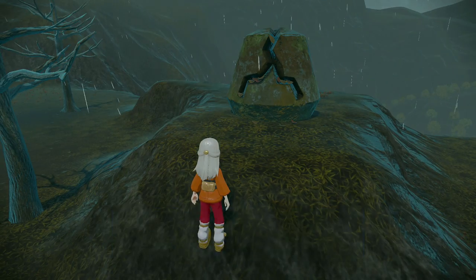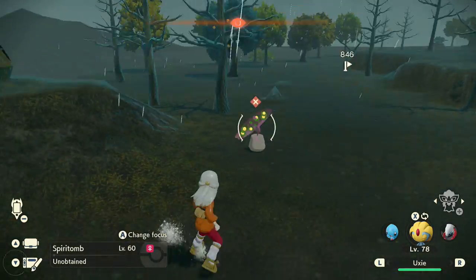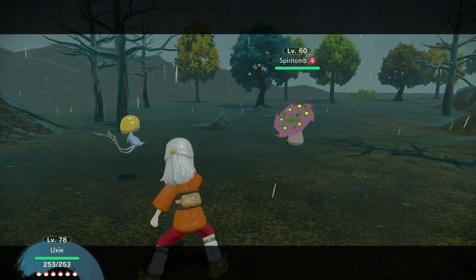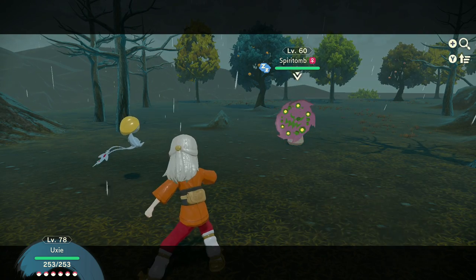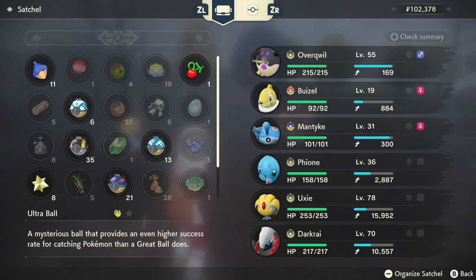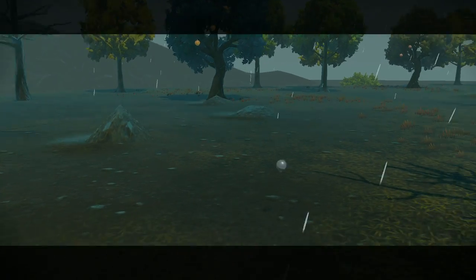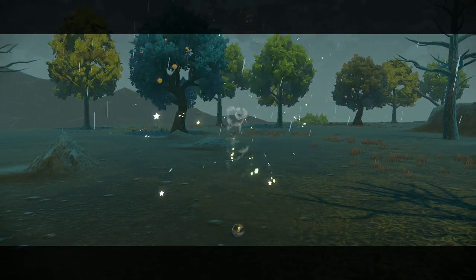At that moment, a level 60 Spiritomb will spawn right behind you. It's finally time to catch this thing. Luckily, that's not too difficult. All I did was put it to sleep and chucked two ultra balls at it, and was able to successfully catch it at full health. In case you fail, or cause the Spiritomb to faint, you should be able to return to this spot and the Spiritomb will respawn.